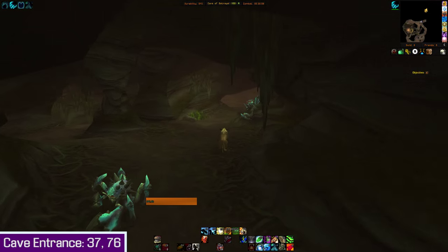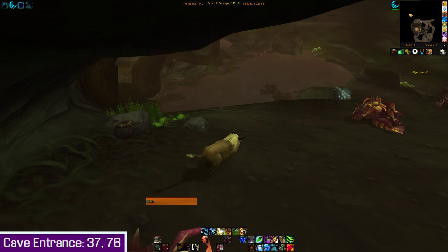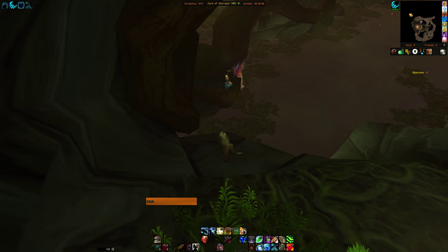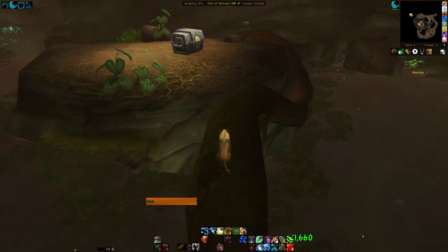Head into the cave and hug the right wall, which reaches the watery area. Immediately hop down onto this small ledge here, jump across onto this platform, and over onto the vine.